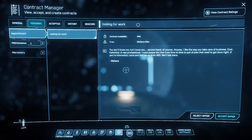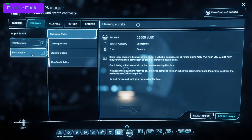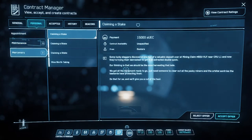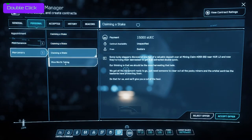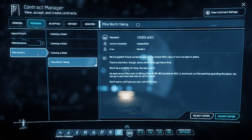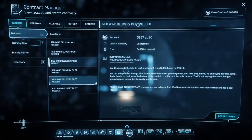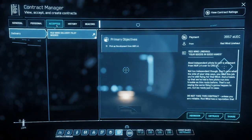The general ones are generally legal. When you go to the personal ones, just be aware — some of these may involve illegal or piracy-type activities, so be careful because you can accrue crime stats. That's a whole other thing that's been enhanced recently with the 3.9 patch. If I accept this mission, it goes into the 'accepted' tab.